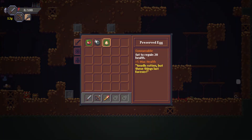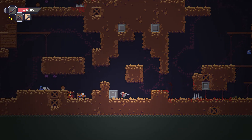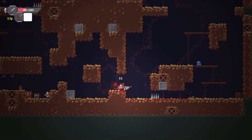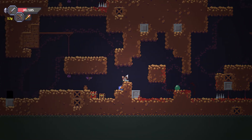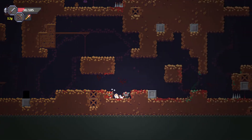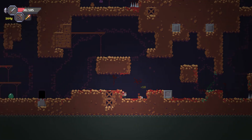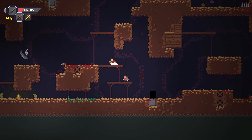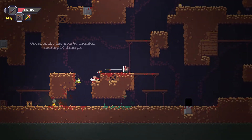I'm down to eight hit points — that's not good. That was a big explosion, but I get some treasures here. Do I just keep beating the crap out of it for more money? That works. Occasionally zap nearby enemies for 10 damage — okay, I can deal with that.